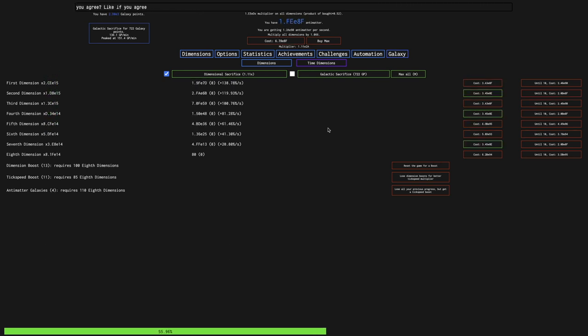Here is 90 eighth dimensions, which means I think the next thing to go for is just one more time dimension boost, and then comes the push to 100 eighth dimensions. I can see this bar — percentage to infinity — it's getting pretty far. It's at about 57%, and at the point where I have 100 eighth dimensions, it's probably going to be at somewhere like 65%.